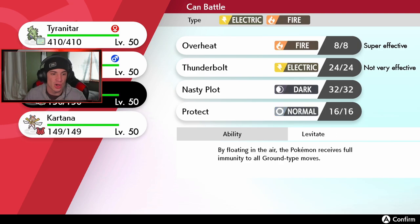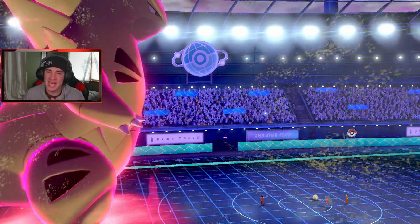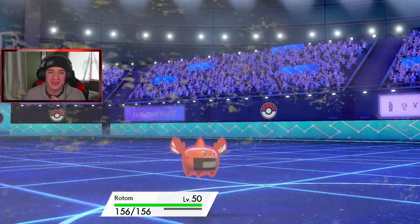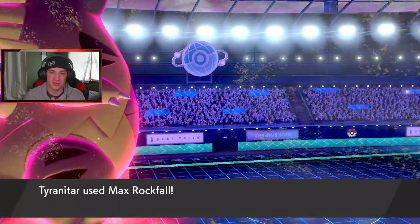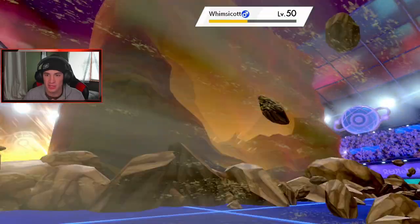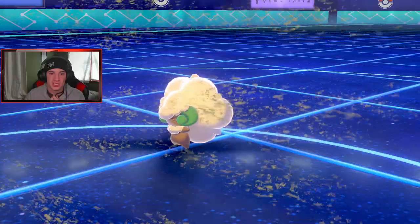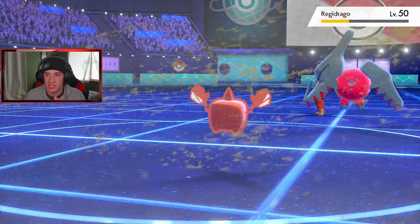I thought I had Tapu Koko but I don't — I guess we get Rotom-Heat out here. I don't want to get Kartana out yet, saving him for the back end. Dragon Energy isn't going to do too much to Rotom. Rock Slide comes out and should take out Whimsicott — and it does! Love to see it. We still have one more Dynamax turn, which is huge, and we're plus one. I'll protect Rotom-Heat this turn since we have Safety Goggles, so sandstorm does nothing to it.